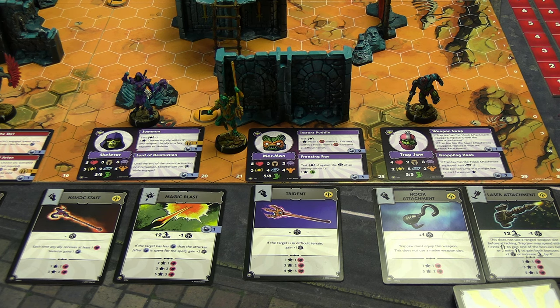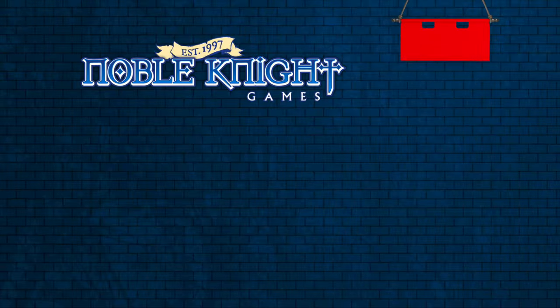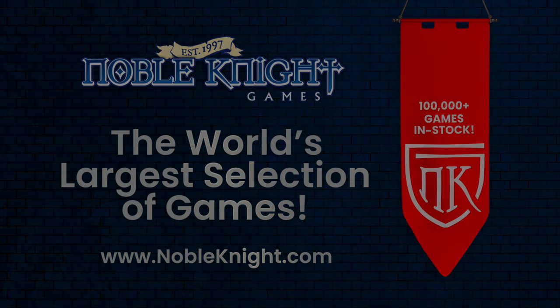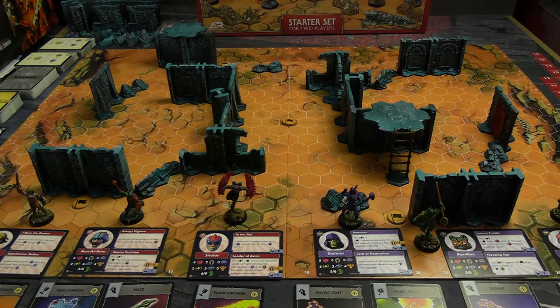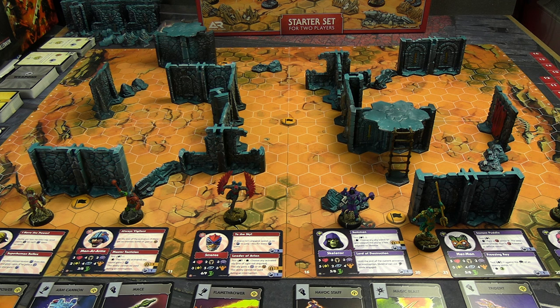Let's look at the battleground and the three possible ways to score victory points and the two possible ways to win. Battleground is played on a hex-based map with modular terrain. The winner is either the person who tables the other — wiping out all enemies is an instant win — or if neither side is wiped out, it goes to victory points. The first way to get victory points is to take an enemy out; you get points equal to their cost plus any equipment.